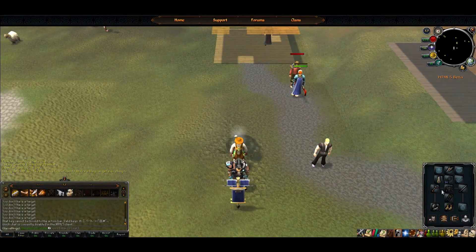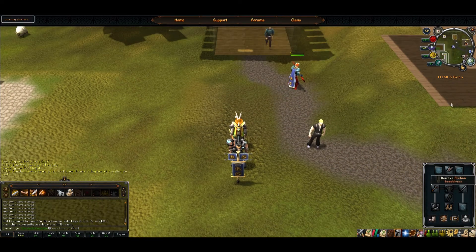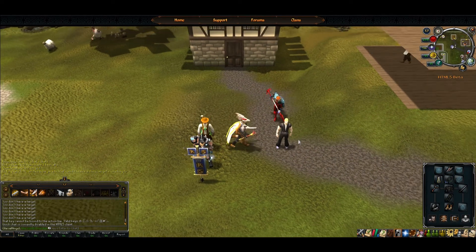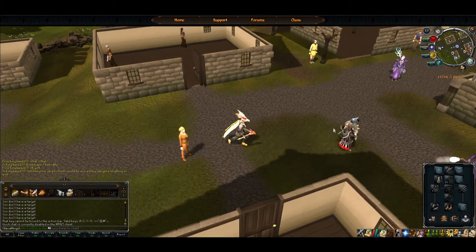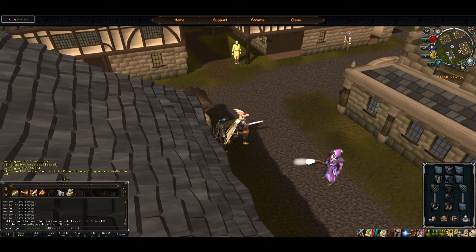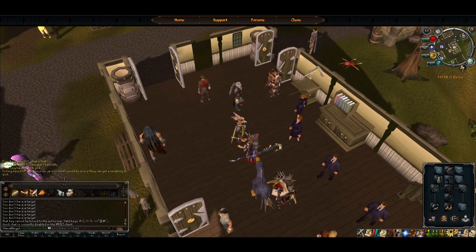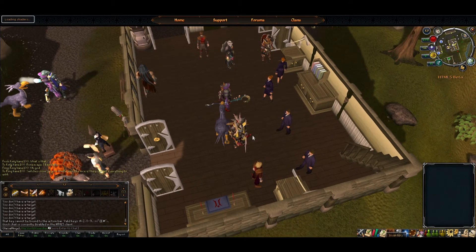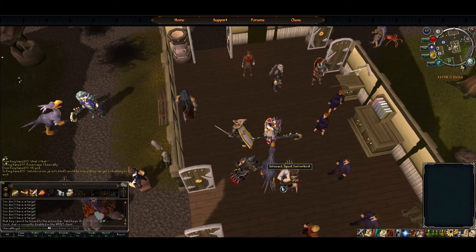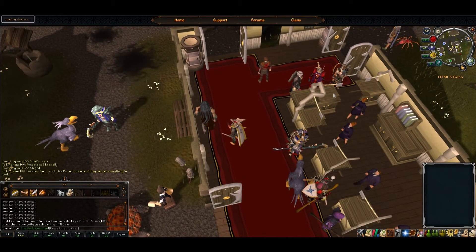That doesn't look like an adze. That doesn't look like a prayer cape. If I just glanced at it, I wouldn't know that was a prayer cape. There's not enough anti-aliasing either — edges are too jagged. I know it's still a beta, but the bank booths haven't even loaded. The lag — I should just sit here and let it load before I try that.